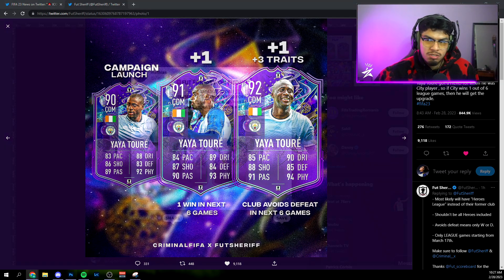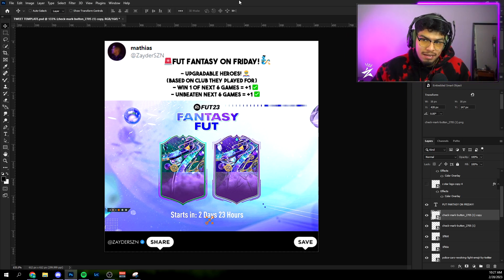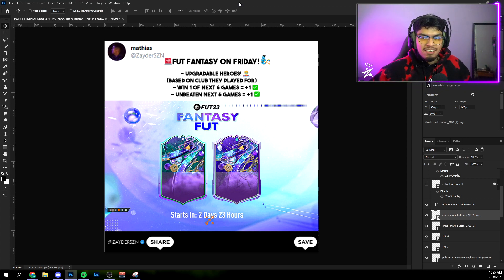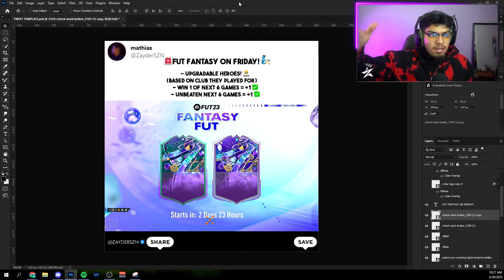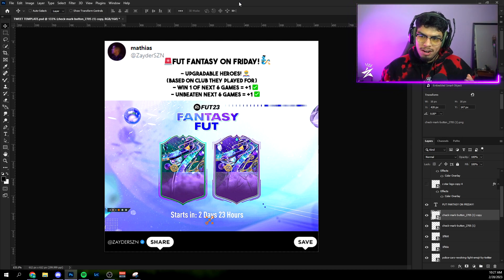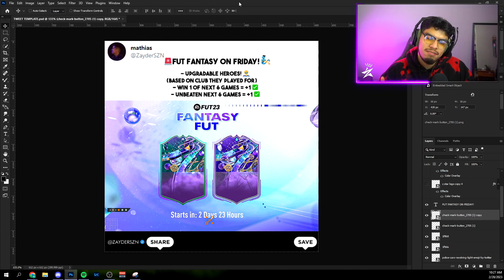Let me show you my Photoshop concept. For Fantasy on Friday, we have upgradable Heroes based on the club they played for. Ginola might be PSG — he also played for Spurs, but most likely PSG. Yaya Touré is of course Manchester City. These are all concepts — none of the actual Heroes have been leaked yet. If the Hero's former club wins one of the next six games, they get a +1 upgrade. If they go unbeaten in the next six games, that's an additional +1, so +2 is the max.